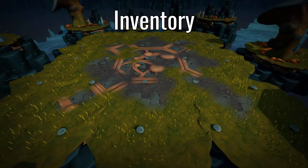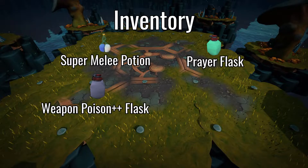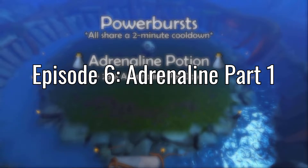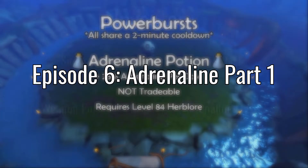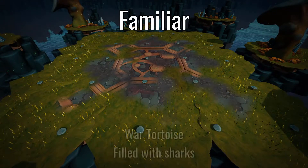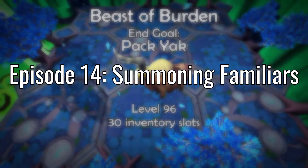In my inventory, I'll be using a Super Melee Potion, a couple of Prayer Flasks, a Weapon Poison++ Flask, and an Adrenaline Potion Flask. The last does require level 84 Prayer, but the rest are tradable. I do highly recommend getting your Herblore level high enough for Adrenaline Potions. I'll carry a few Saradomin Brew Flasks, and then fill the rest of the inventory with Sharks. My Beast of Burden will be a War Tortoise filled with Sharks. Hopefully I won't need all the food, but when starting a new boss, it doesn't hurt to bring extra.